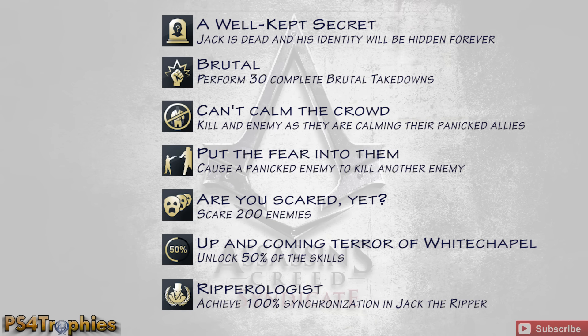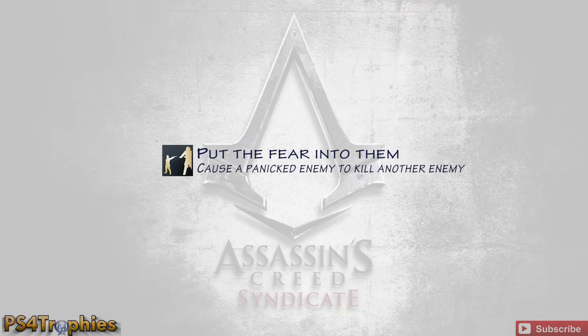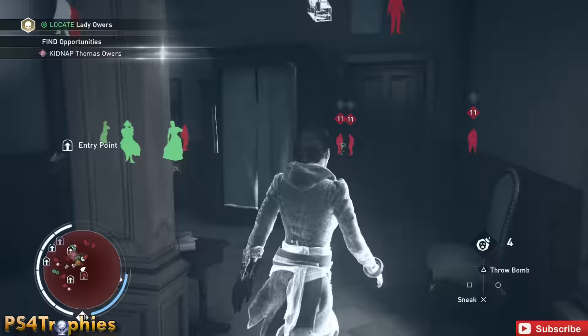Hey guys, Brian here from PS4 Trophies. Assassin's Creed Syndicate just came out with the Jack the Ripper DLC, where you can play as both Evie and Jack the Ripper himself. I'm going to showcase all the different trophies in here but show you how to get one in particular. There are seven trophies, and the one I really want to highlight is 'Put the Fear Into Them.'